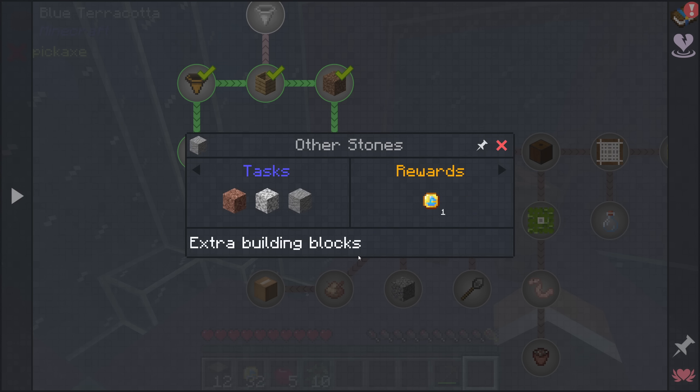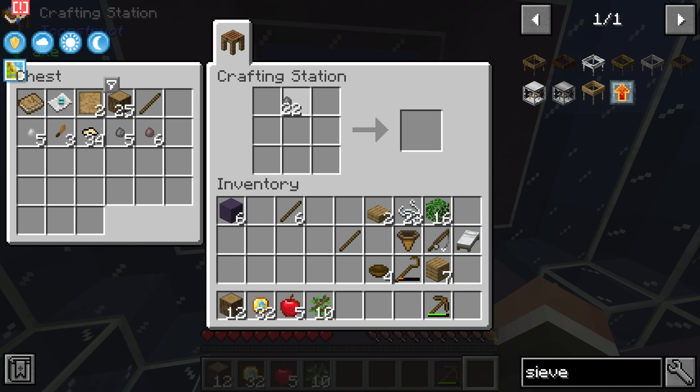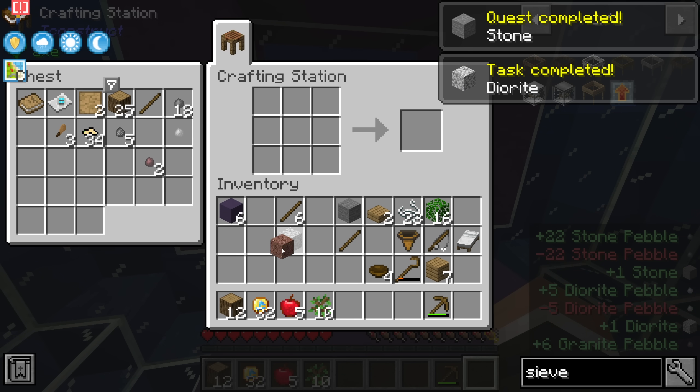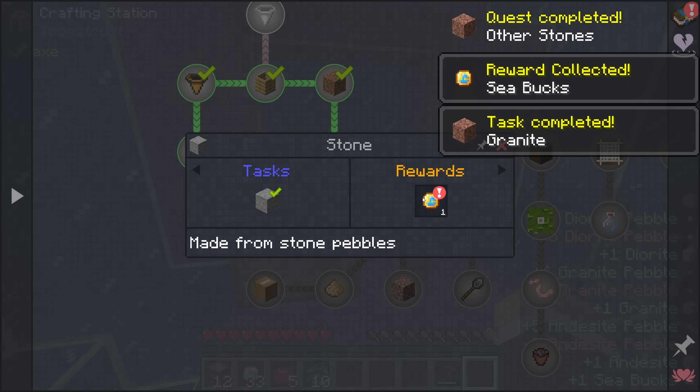The next quest is stones and other stones. Regular stone is just four pebbles — so if we do something like this we get a regular piece of stone. The other quest wants us to do the same with diorite, granite, and andesite. We'll claim those rewards.